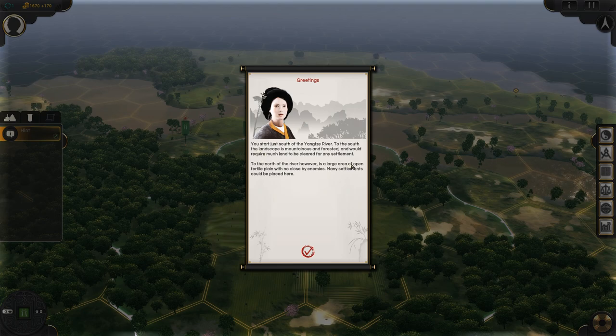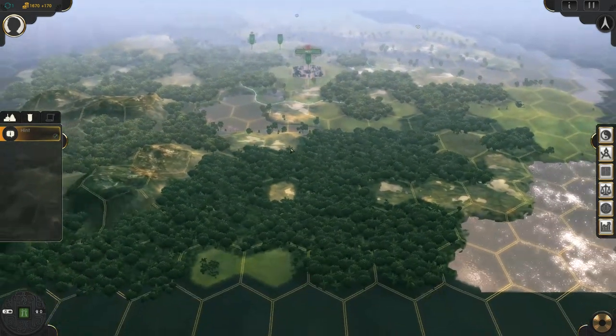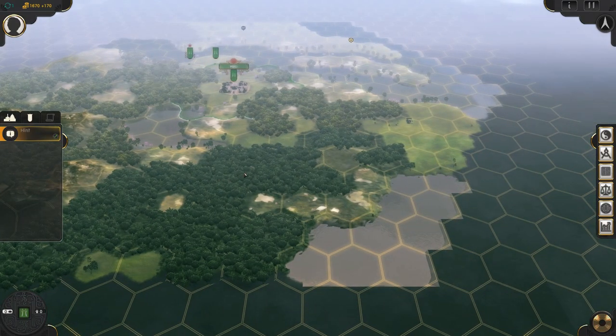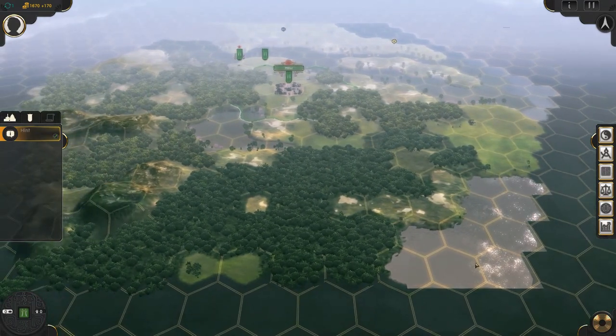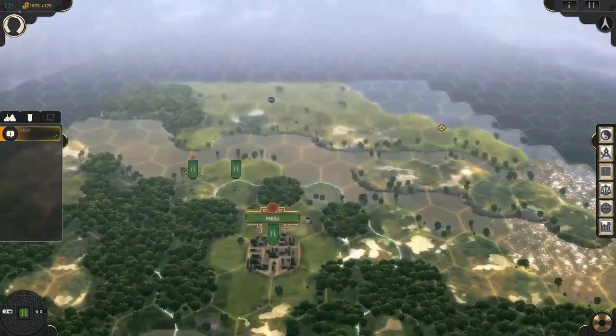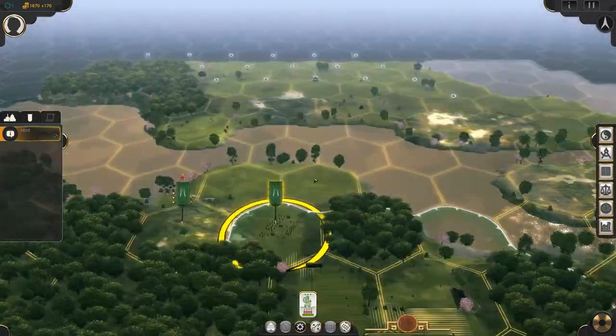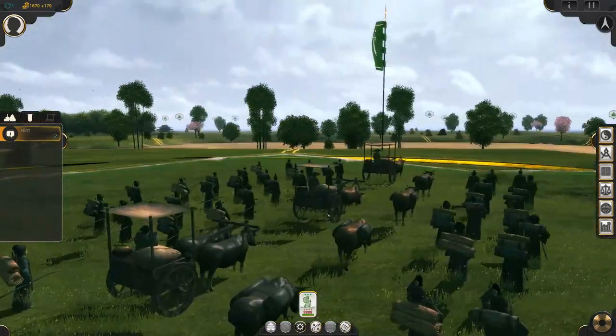As we start, we're immediately given a tip. It's essentially saying don't bother going south, because the terrain's not very good, and you can already see that it's covered in dense forests and mountains. At the start of the game, which is supposed to be 1500 BC, we can't really deal with harsh terrain like that. We need to build our civilization in open space.